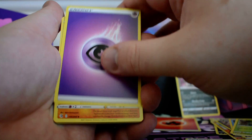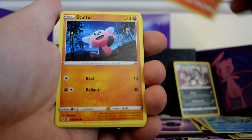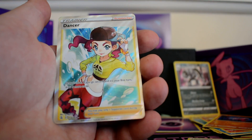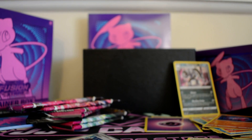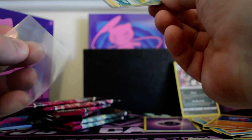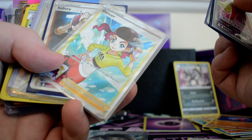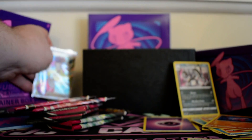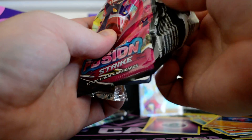Pack two: psychic energy, Phanpy, Simisage, Panpour, Galarian Zigzagoon, Mankey, Clauncher, Growlithe, Stufful, reverse Kangaskhan, and a full art Dancer — not too bad. Full arts are nice. I'm trying to think, did I already get the Dancer? Yes, I did — that's my second copy of the full art Dancer.